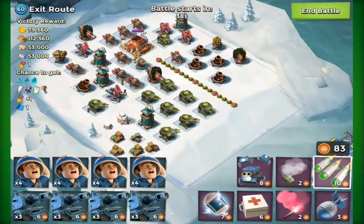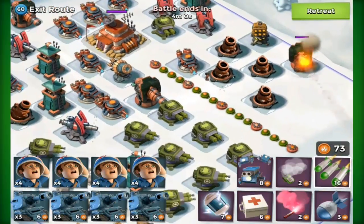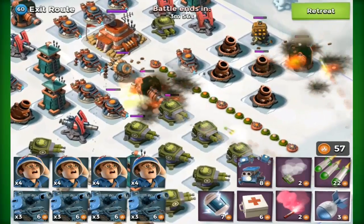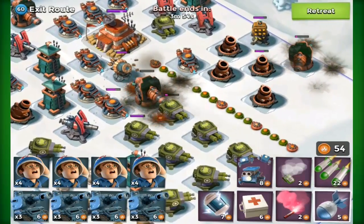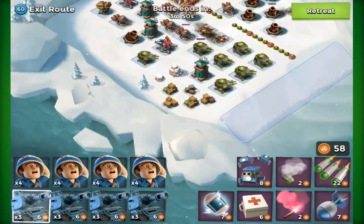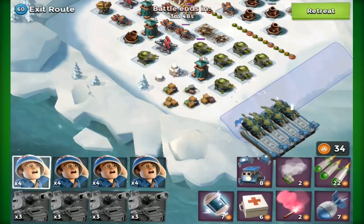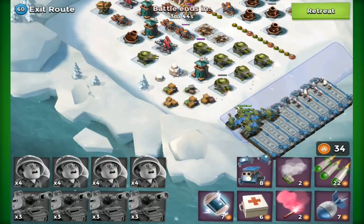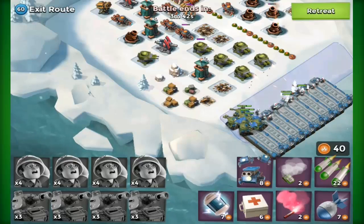Here's another MBC base and we're just going to be going from the left-hand side. I've never actually attempted some of these MBC bases so we're going in blind and seeing how the strategy handles it. We'll just go in here, lay the tanks first, let them move up slightly, then place the medics. The medics and the tanks just work so well together.